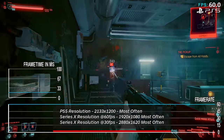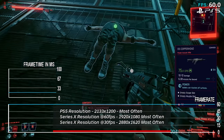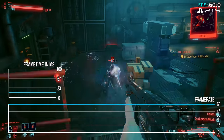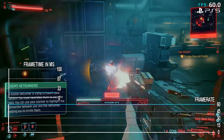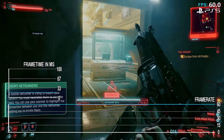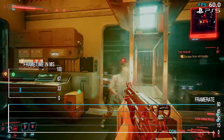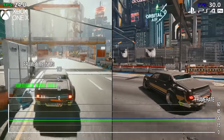The Xbox versions have generally more characters, more cars, more people, which puts more load on the engine. Resolution-wise, the PS5 is still running at 2133 by 1200, pretty much fixed. The Series X is dynamic and more often than not 1920 by 1080 in the 60fps mode. Moving to the 30fps mode on the Series X, it's more often than not 2880 by 1620, but again dynamic.